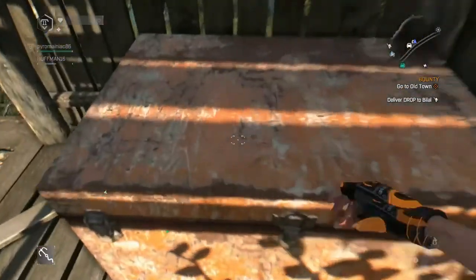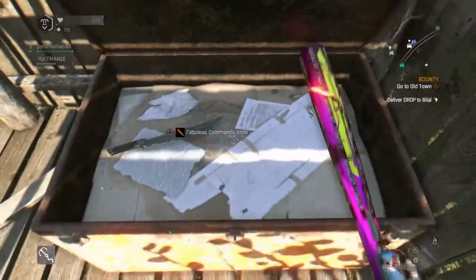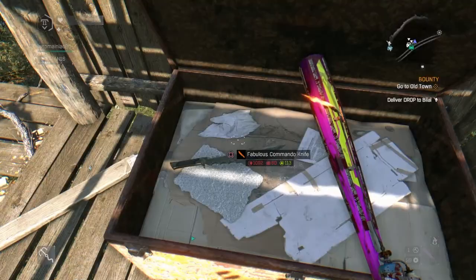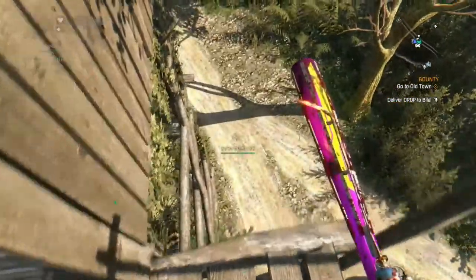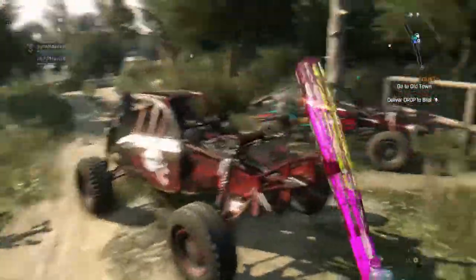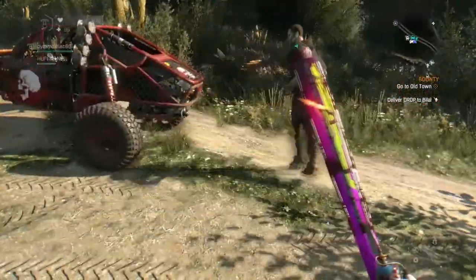So you open up this chest - make sure you drop a like and a comment - and bam, Fabulous Commando Knife! Now every time you open this chest it will be an orange weapon. I got a Fabulous Oriental Cleaver. Is it orange? Yep, there you go - Pyro just got an orange weapon too.